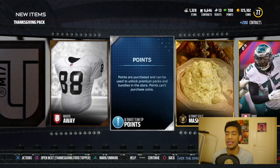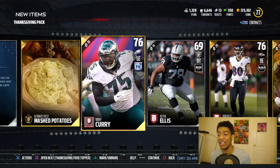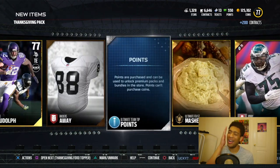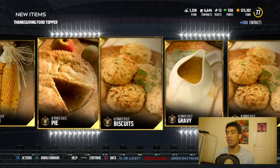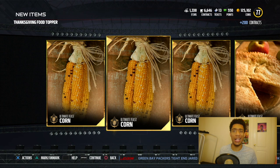We still have our food topper — I might have enough collectibles to upgrade. Actually this is gonna be close. We get Anthony Barr added to the squad — that's going to be another game changer, six foot five athletic freak. I hope you all enjoyed the video, be sure to subscribe and leave a thumbs up. Much more Madden 17 Ultimate Team coming out soon. I'm DQ, I'm out.